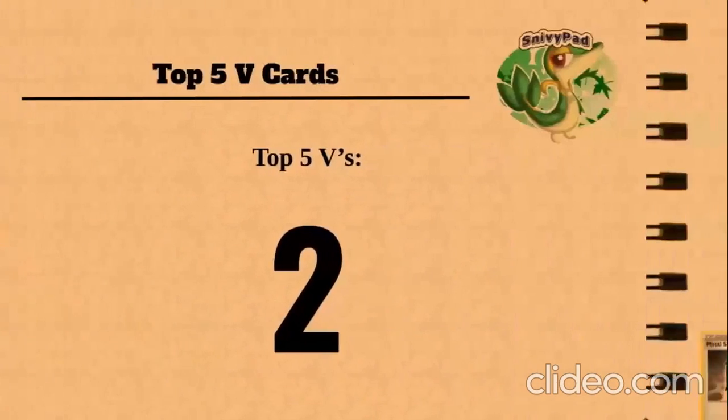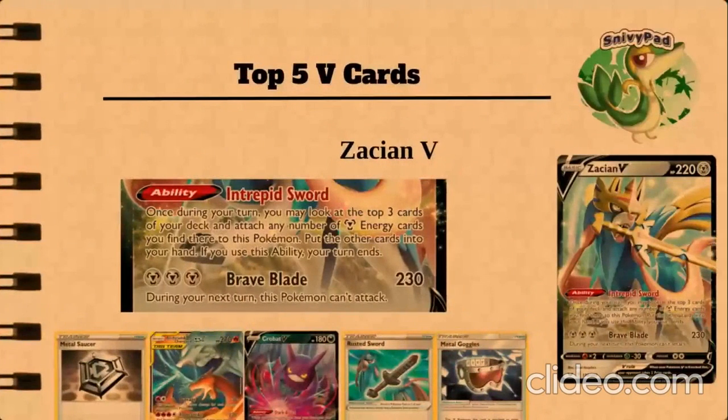Going on to number 2, we have the infamous Zacian V. Zacian V is one of the very best cards in the format right now. If we would have it at number 1, we'd have Pikarom or something like that. But this is a V-cards list, not a GX cards list, which will be coming later this week. We will be doing a GX list, then EXs, and we're sort of just going to keep this a series. Its attack Bravery Blade does 230 damage, but during your next turn your Pokémon can't attack.